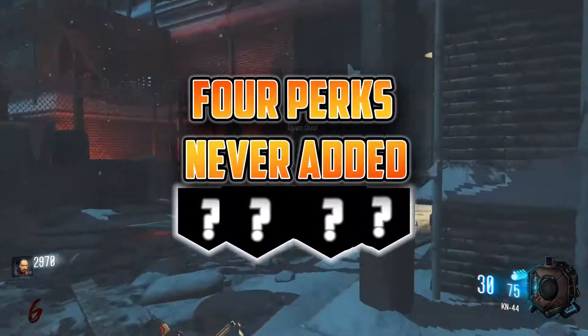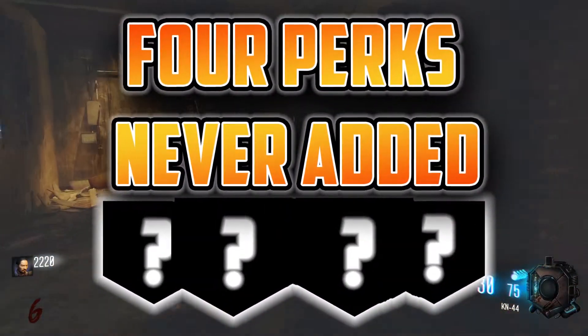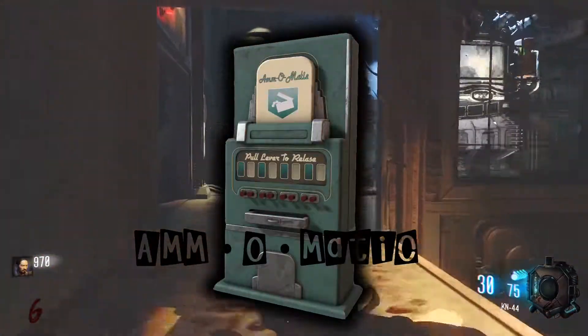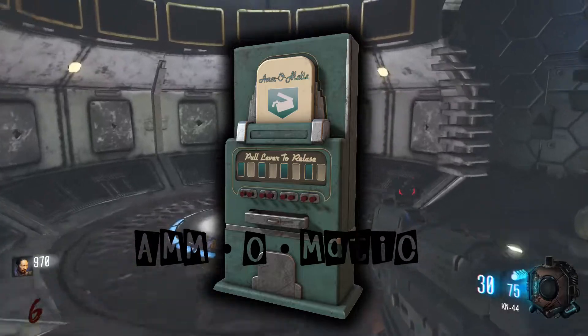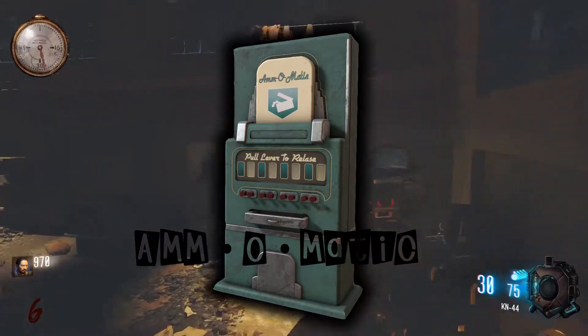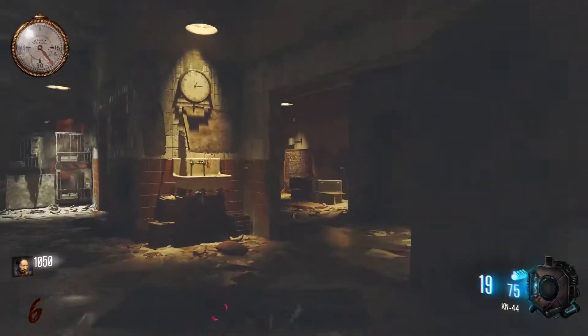Today I want to introduce to you 4 perks that were almost added into Call of Duty Zombies but were scrapped for various reasons. This first one will be very familiar to anyone who plays a bit of Custom Zombies, and that's Ammo-Matic. This perk was supposed to make its reveal in Shinonuma and Nacht der Untoten, but was cut from the final game. It's confirmed that this machine would have given you a max ammo upon purchase, and this is because of a soundbite that was found in the game related to the machine.